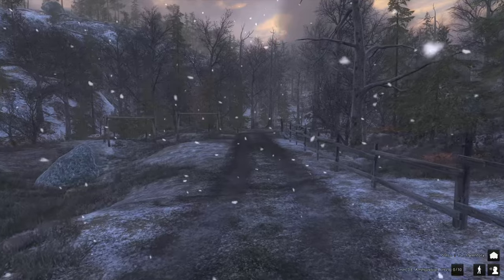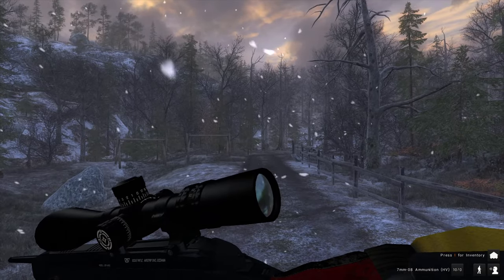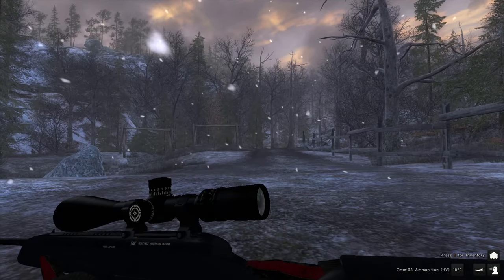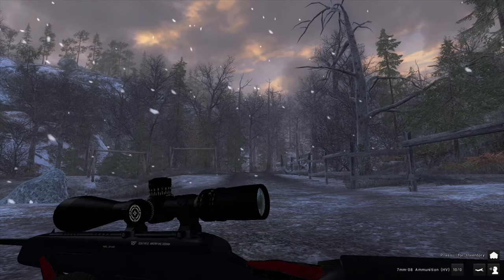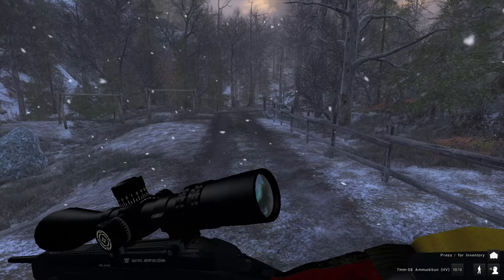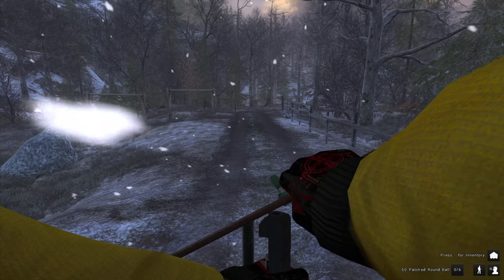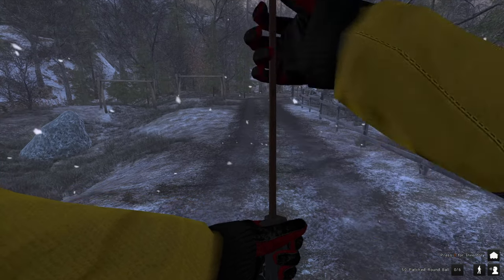Then there's the scout rifle — make sure you use high velocity ammo otherwise you get disqualified. It has a little bipod which works fine here, but I personally hate this weapon because when you're on a slope or a rock, the bipod completely throws off your aim when you deploy it. Some people love it — it's just personal preference. And finally, you can also use the cap-lock .50 cal muzzle loader — the big old smoke stick also works for Lynx, and it's a very fun weapon to use.